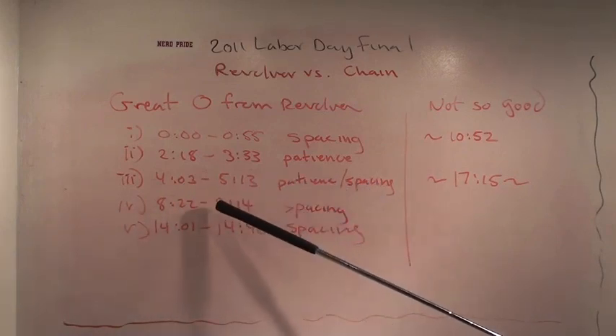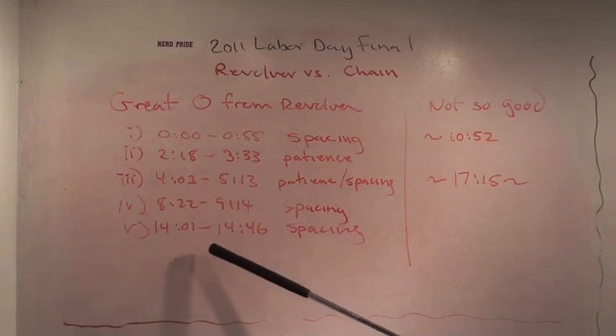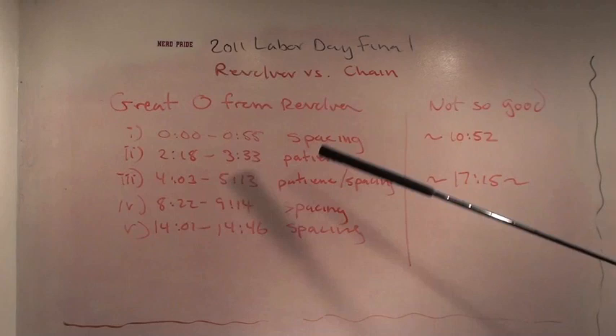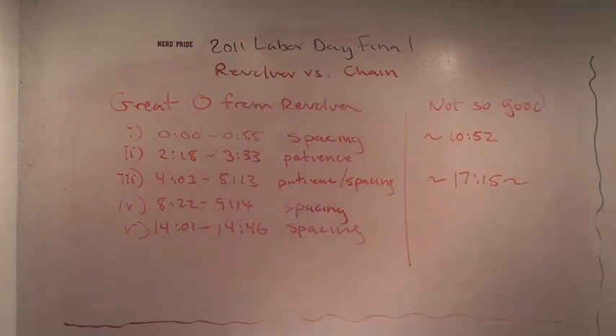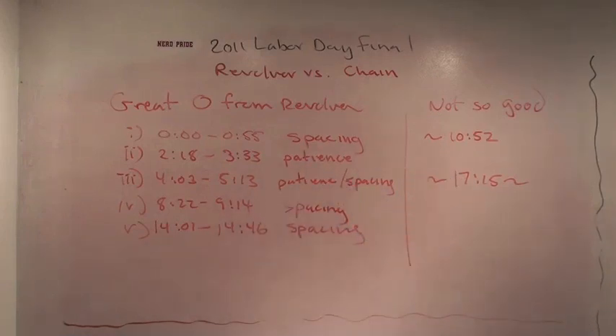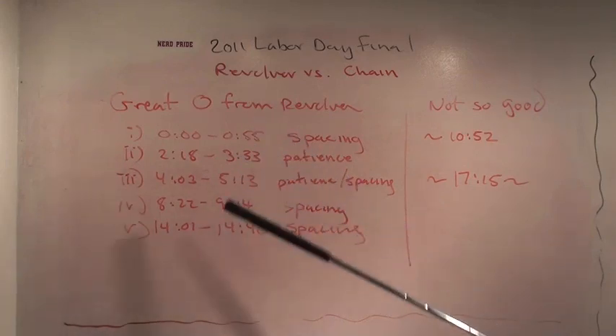Then a few points later, just beautiful patience and spacing. At 8:22 to 9:14, gorgeous spacing. At 14:01 to 14:46, more beautiful spacing. Their offense, when it is working well, just looks effortless. With maybe one exception, anyone watching this can make any of the throws you see — just easy throws out to space. These are really great points to study and ask yourself how we get our team playing like this, because no one's doing anything all that complicated. People are staying out of the way, getting nice isolated matchups and easy throws out to space.